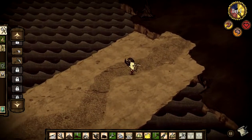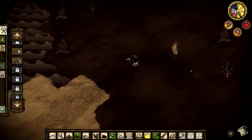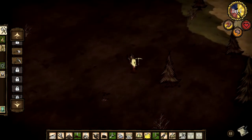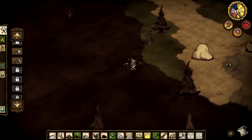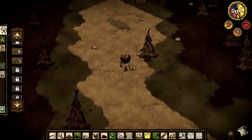Also of interest — in all my previous worlds, rocks and mines have been extremely hard to come by. But in this world, there seem to be mines everywhere and rocks just lying all over the ground. Which just goes to show, there really is a lot of variety in the randomly generated worlds.